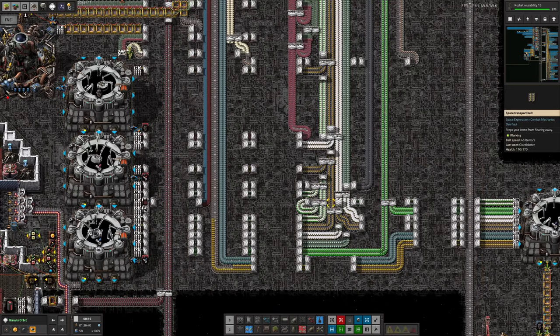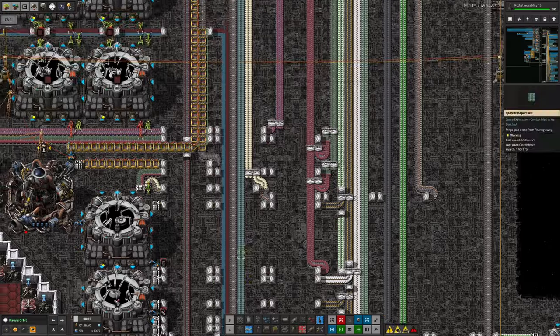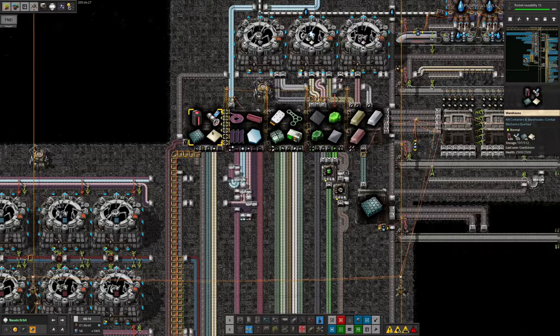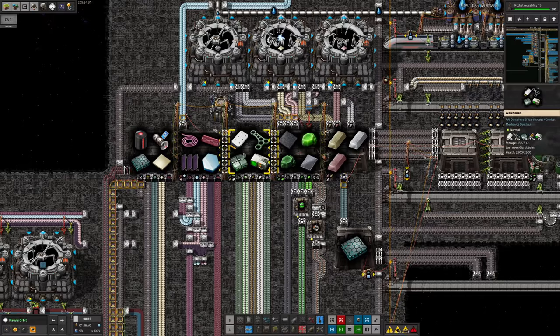Memory cards and rocket fuel are fairly easy to supply, and the rocket control modules are also being brought over — a little bit torturous with the belt spaghetti, but they are being brought out to where they're needed to make these probes. The laser turrets are being brought in on the probe train, which comes up here and drops off all the required items.